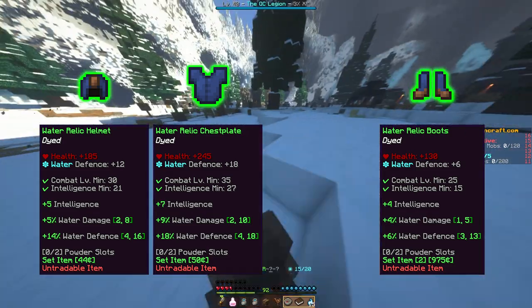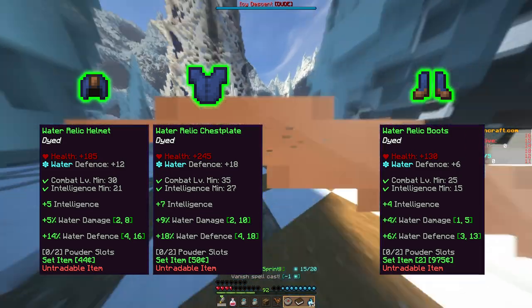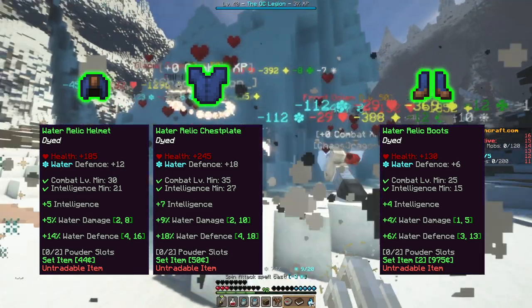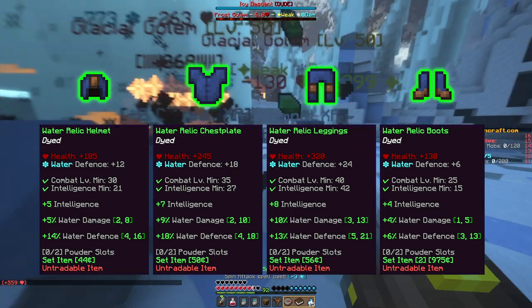The Water Relic Chestplate requires level 35 and 27 intelligence to wear, and gives +245 health, +18 water defense, +7 intelligence, between +2% and +10% water damage, and between +4% and +18% water defense.